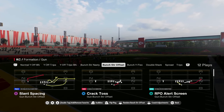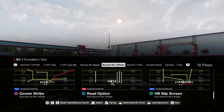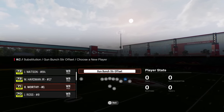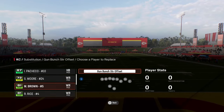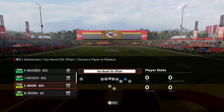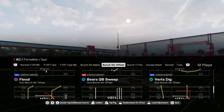Our two main formations are going to be Bunch Strong Offset and Bunch Strong Nasty. We're going to be coming out in play Flood every single time. With the Chiefs, we want to put Xavier Worthy — our fastest player — on the outside right, Marquise Brown on the outside left, and McCall Hardman in the slot. We're going to be coming out in play Flood.